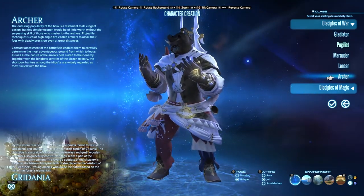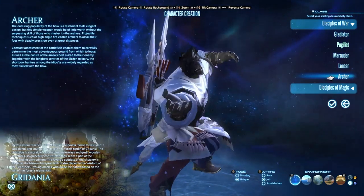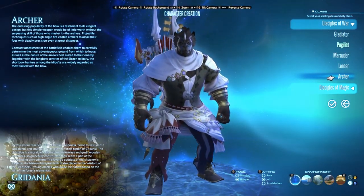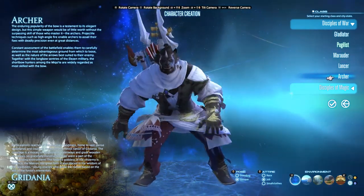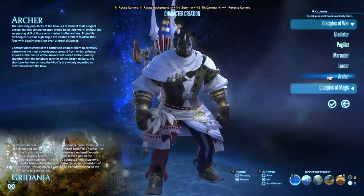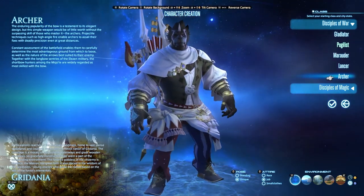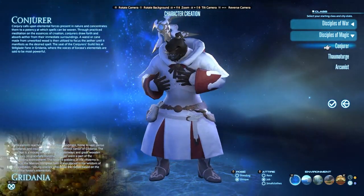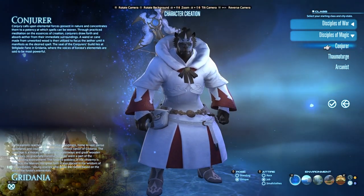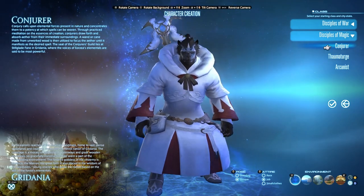Finally in the early Disciples of War lineup, you have Archer which becomes Bard — the only ranged physical DPS option. I'd actually recommend Archer or Bard if you want mobility, some utility and support, and you're stepping into the game for the first time as DPS but don't want to be up close and personal. It's a great way to experience the world from a safe range. Alternatively, Conjurer becomes White Mage — a pure healer build, and my personal favorite healer so far.